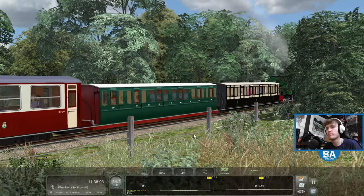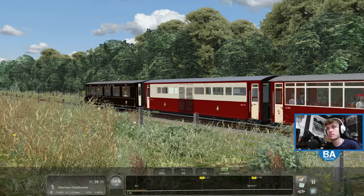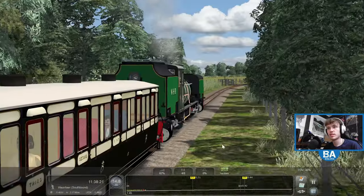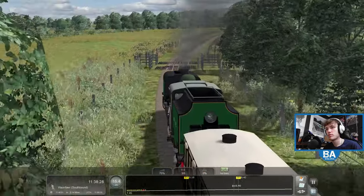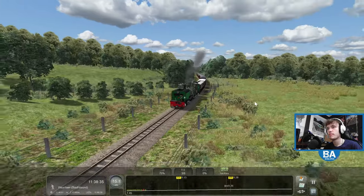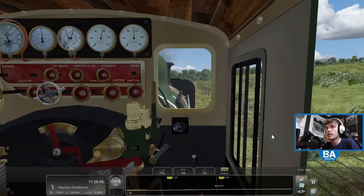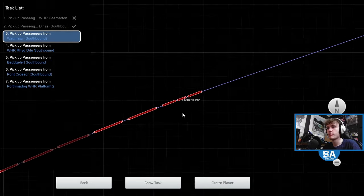The front is bobbling around a fair bit. There's a buffet coach and a teaching coach at the back. Tons of scenarios as well - this is just one of them. Let's get back in as we come round - it's bobbling up and down. Hopefully it doesn't fall off. Waunfawr - one four three, coming up.